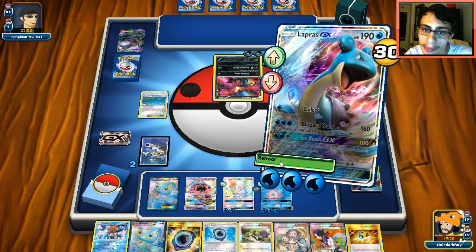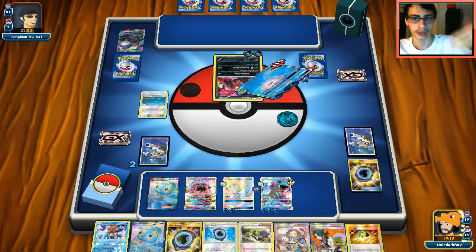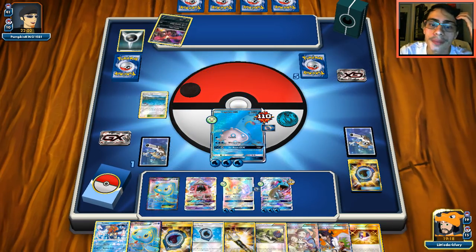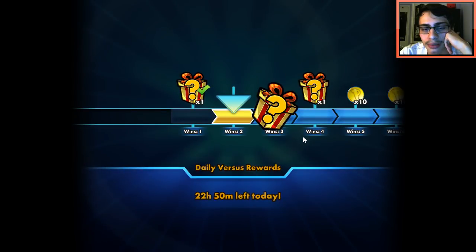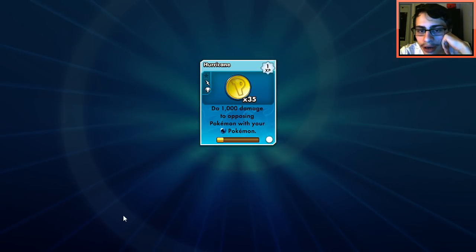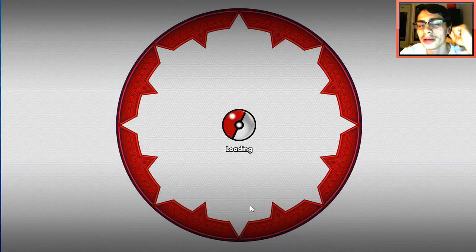If he benches another Darkrai we have game with Ultra Ball for Lele assuming our third Guzma isn't prized. The Water type in his deck could be Octillery actually. Does he have a way to not lose? It looks like it is indeed game. You can see the power of Waterbox when you play against decks with lower HP Pokemon like Darkrai — the strength of this deck does pop out. Our Guzma was next so he would have had game pretty much. A bit of salt because of the internet, but we were able to come out on top and beat our opponent.